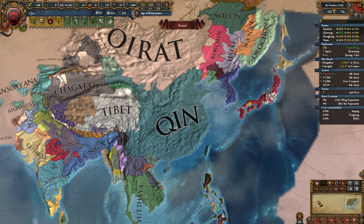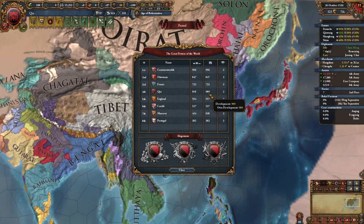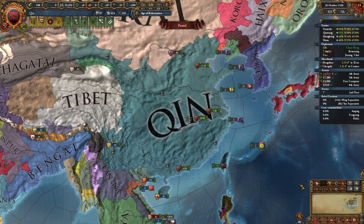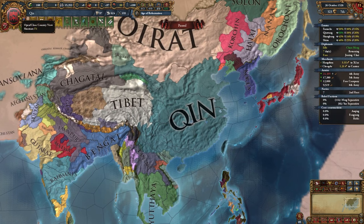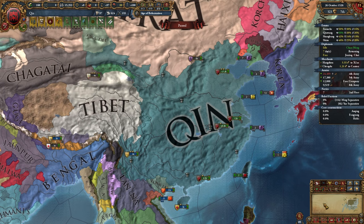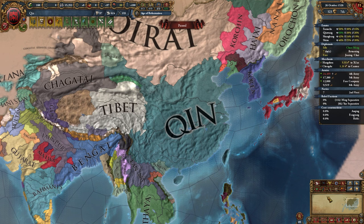That's where we'll call it for today. We're the number four great power at almost a thousand development; the Commonwealth is number one. We've conquered all of China and are now the Emperor with a couple tributaries. If you'd like to see me continue this campaign as the Qin Dynasty and complete these missions, drop a like — around 300 likes and we'll continue asserting Chinese dominance over the rest of the world. Hit that subscribe button as I'm trying to get 5,000 subscribers before a True Era of Timber achievement run. See you guys in the next one — Chairman out.